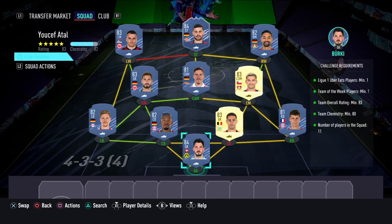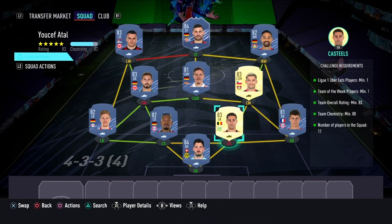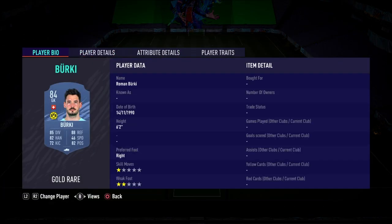On to the SBC — this SBC is going to cost you guys 24,000 coins to complete. No loyalty is required. As you can see, even though the right center back and right center may have loyalty, it does not affect this SBC whatsoever. Here are the players I used.